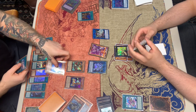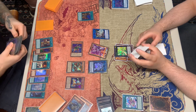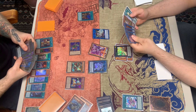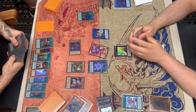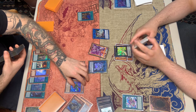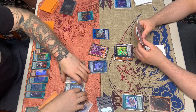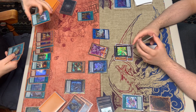He reads the effect of the Light monster, then activates B's effect to special summon itself out. He looks at what plays he can make, then decides to overlay the two pieces for Dugares. He activates the effect to draw two cards — if you have the right cards, draw two.